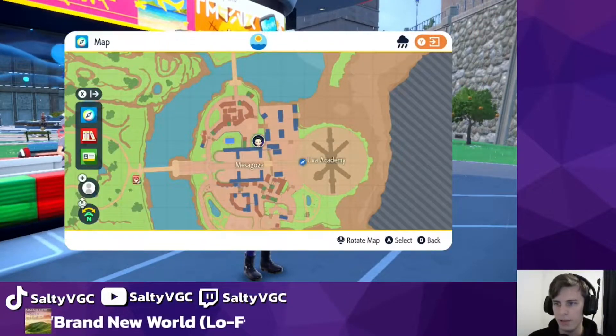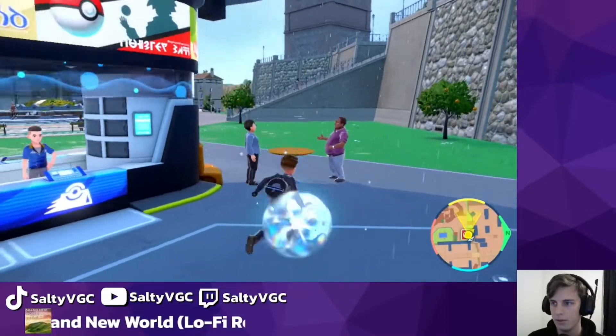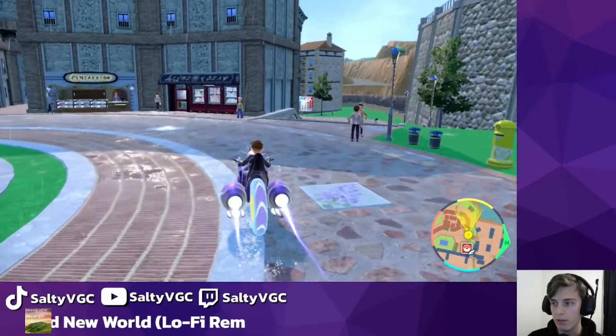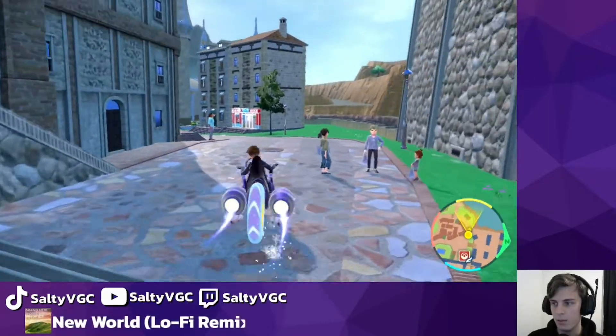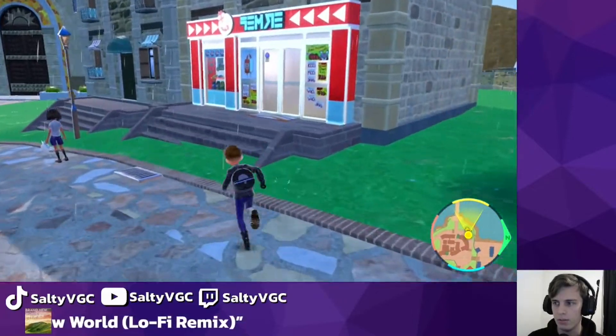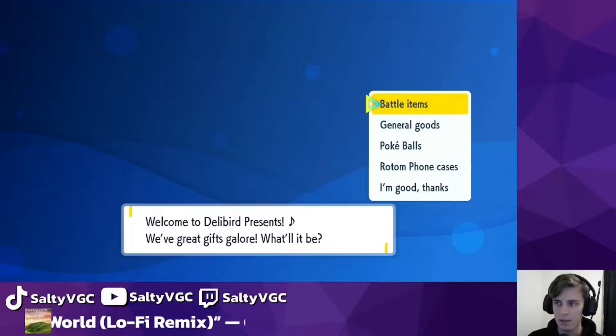First of all, we are going to be heading to Mesa Gosa. This is one of the three places in the map where you can buy all these good items. However, this is not the only one of the three. We want to go to Mesa Gosa — we are on the west side at the moment, heading west towards the yellow bit on your compass, and into Delibird Presence.